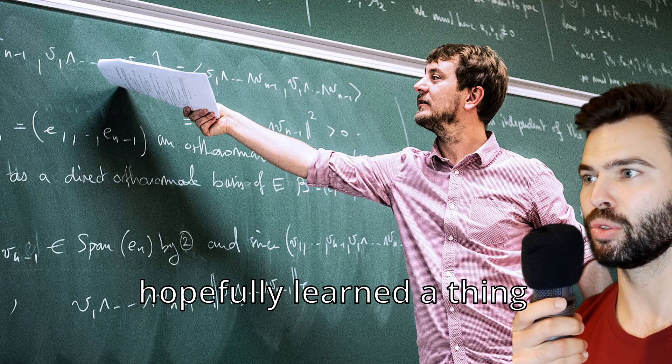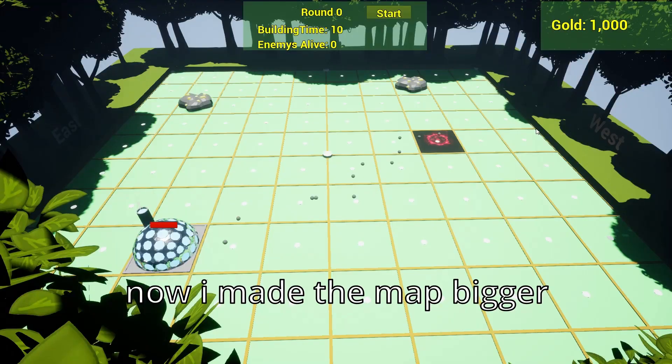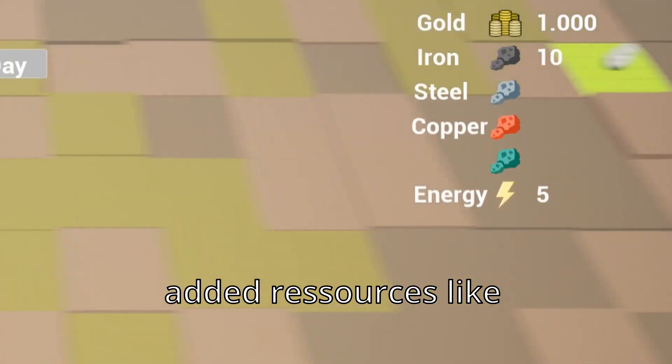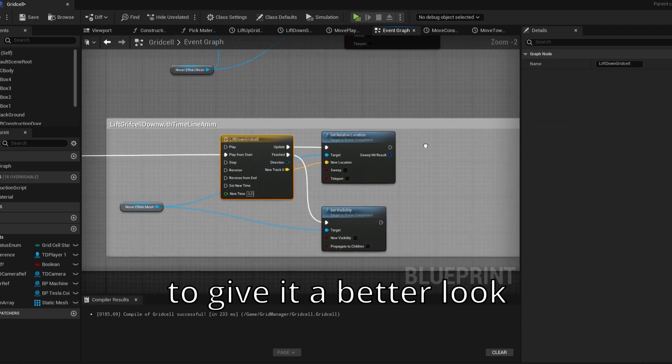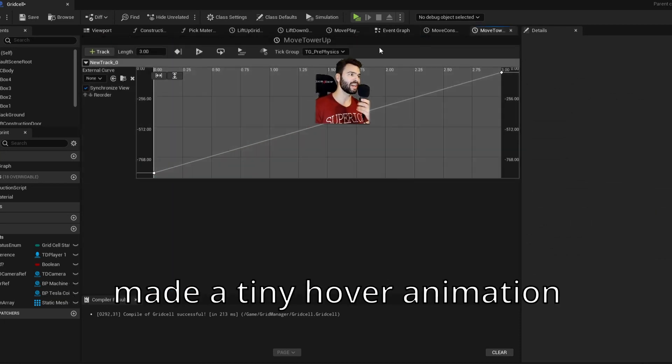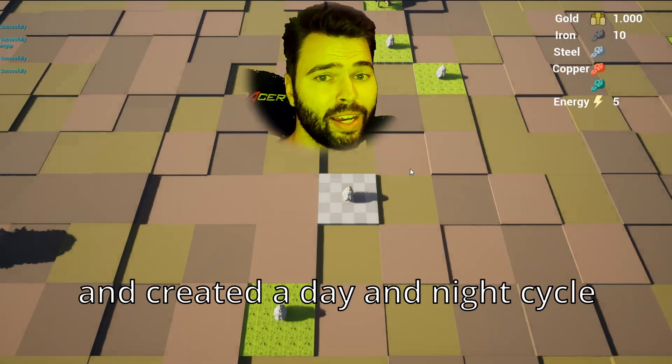So I trashed the entire game, hopefully learned a thing or two, and started again. Now I made the map bigger, added resources like copper, iron and other stuff, and randomized the height of all grids to give it a better look. Made a tiny hover animation and created the day and night cycle.